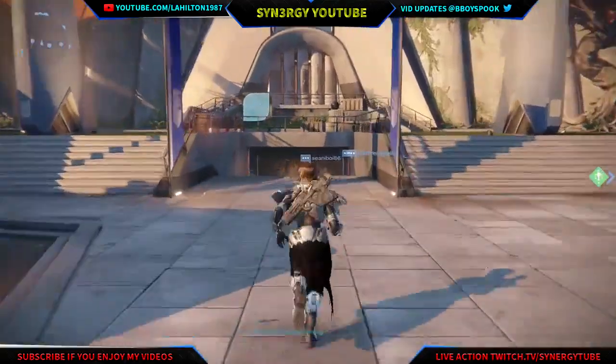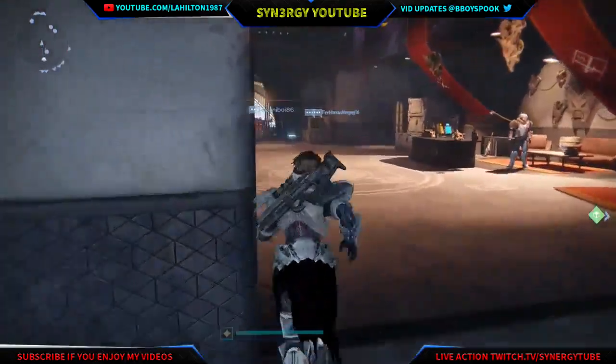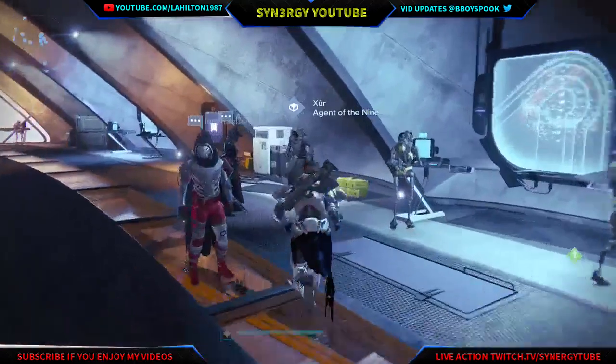Hey guys and girls, what's up, Synergy here. Today we're in the tower and we are bringing you Xur's inventory and items, also his location. From the tower you're just going to go straight forward down the steps, turn to your right hand side, and here we have Xur. Let's see what goodies he's got for us.